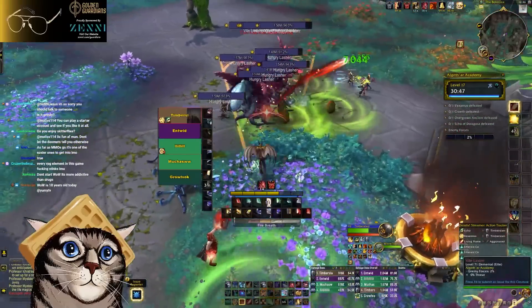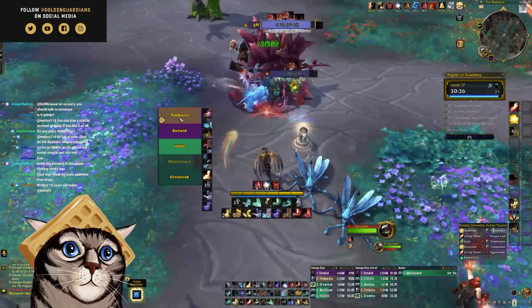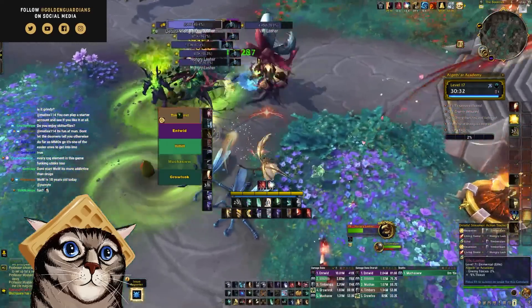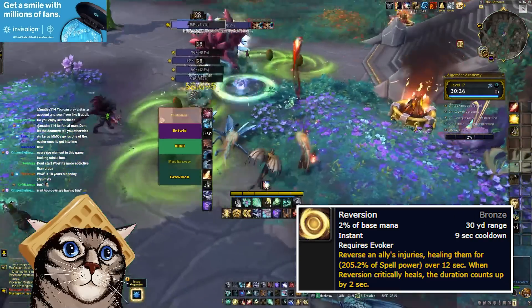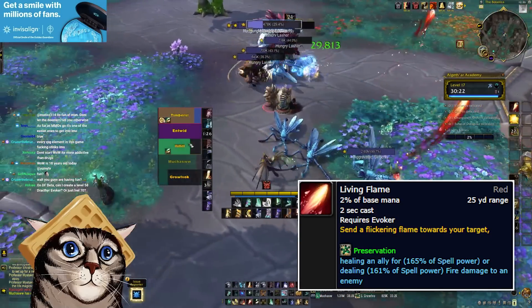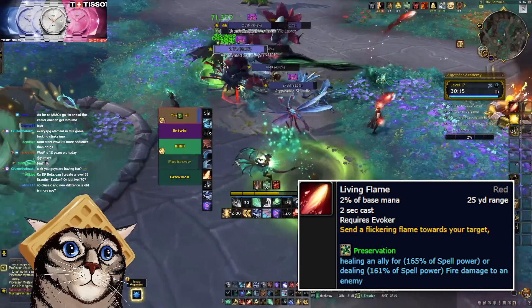Normally in these first impression videos I talk about what's changed in the class, but since Evoker is brand new, we're going to start with the basics. Reversion is your mana-efficient heal over time spell. Depending on talents, it can actually do a ton of healing by itself. This is good because your main single target heal is Living Flame, and it's pretty weak compared to most other healers' direct heals. A lot of your single target healing actually comes from Reversion.